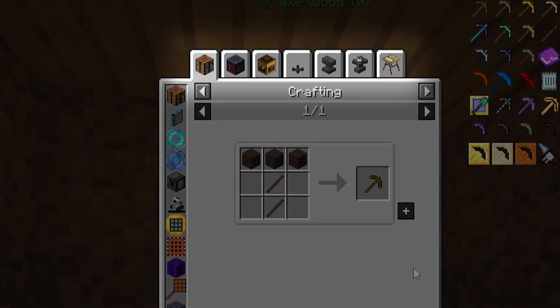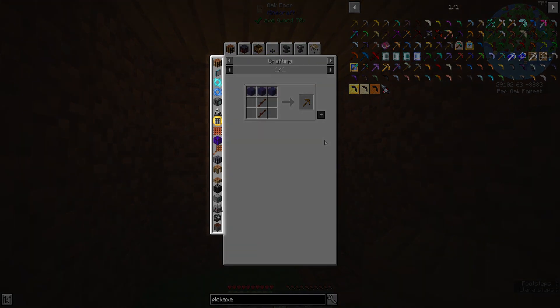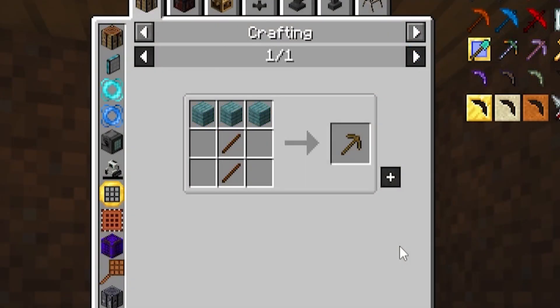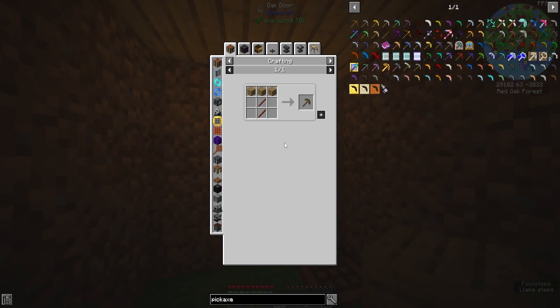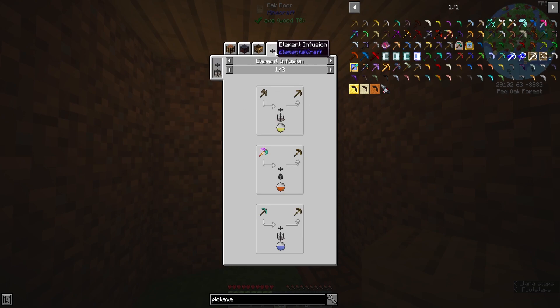If we look at the tabs at the top, each tab shows us the methods to get the item. The first tab is almost always just shapeless crafting in something like a crafting table. On the left side, you'll see all of the items that act like a crafting table. While looking at the recipe, we can notice that some of the items are changing — this just means that anything of that specific material can be used to make it. In this case of the wooden pickaxe, any kind of wooden planks at the top will work, and any kind of item considered a stick will also work. The rest of the tabs will cycle through different ways to get the item using different mods — sometimes a powered machine, sometimes a ritual from a magic mod.